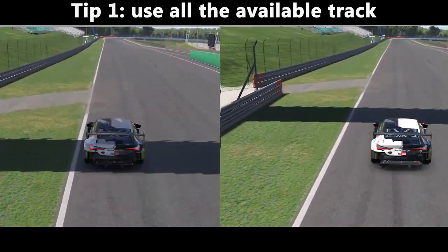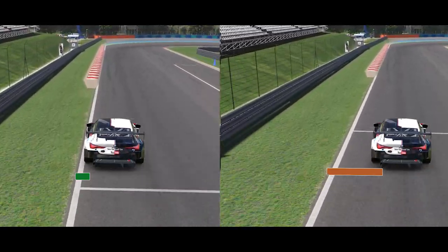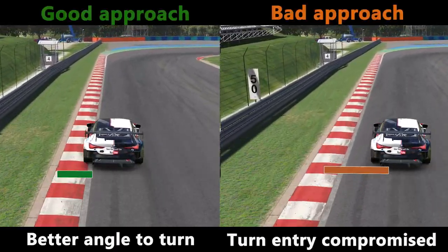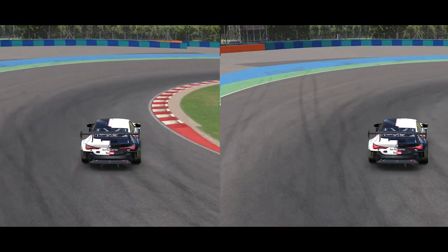The first thing that we can do in order to gain time is to actually use all the available track. As you can see here, the car on the left is using all the available track, and in the turning phase it has a complete advantage over the car to the right because the approach is much better, and so the exit will be better as well.